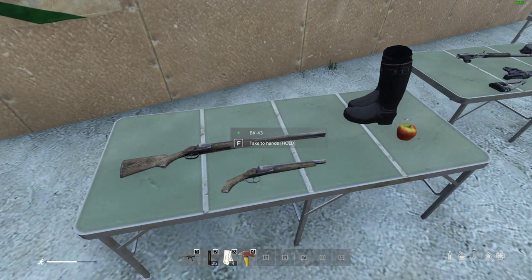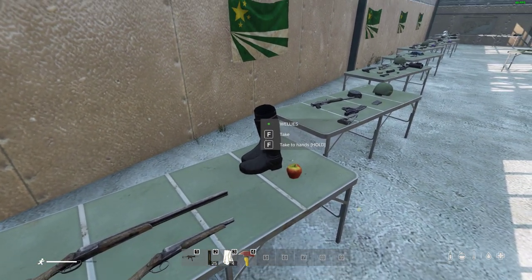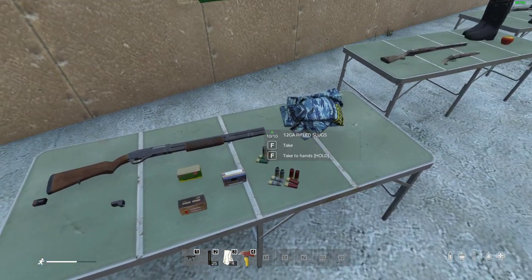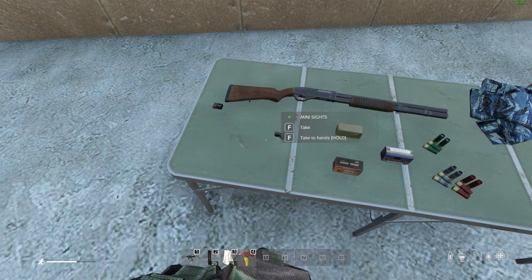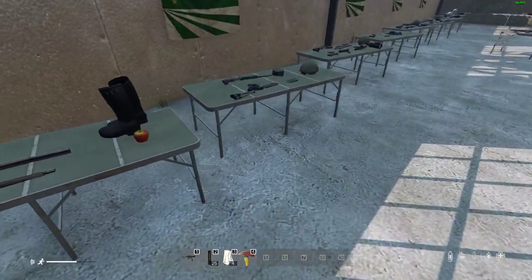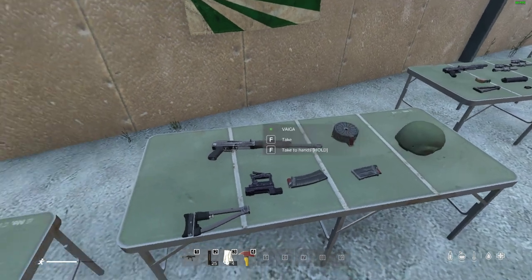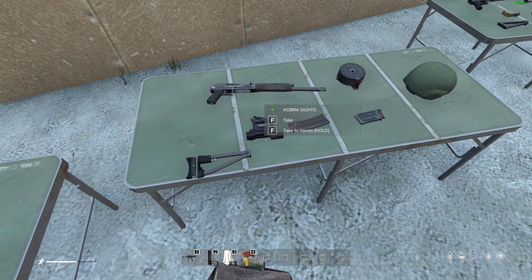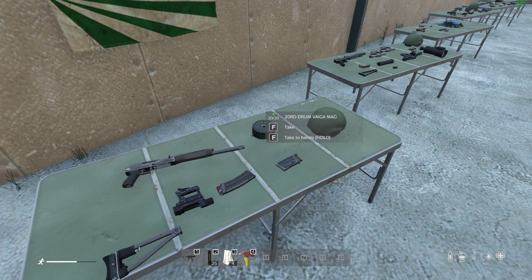My favorite shotgun is the BK-133 pump-action, but the one you'll probably find first is the BK-43, found in farms and villages. The BK-133 can take mini sights and is found in police stations. The Vega is found in military locations towards the northwest of Chernarus or south of Livonia. With the Vega you can add a lightweight buttstock, Russian-type sights, and it has an 8-round mag, a 5-round mag, or a brilliant 20-round drum mag.